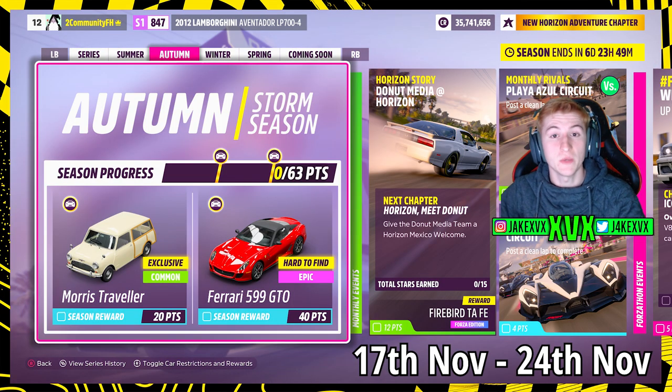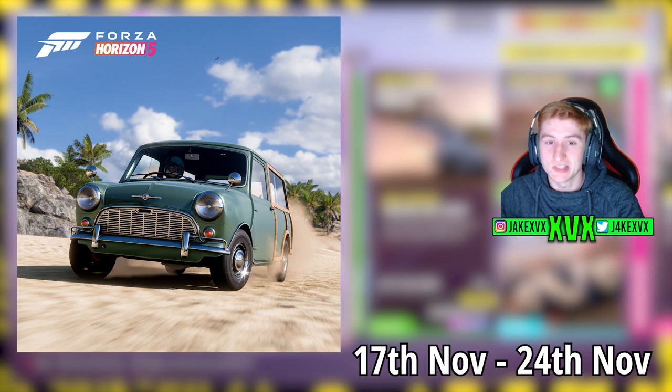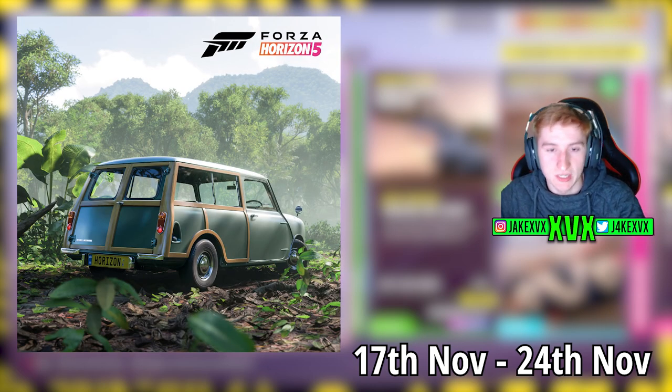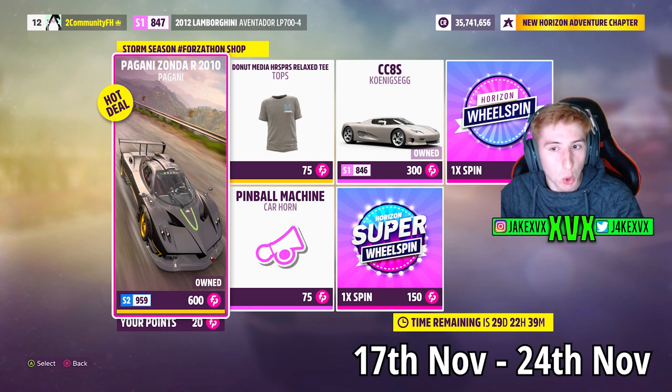The second week is Autumn, starting on the 17th of November. For 20 points you can get the next new car, the 1965 Morris Mini Traveller - the second new car this month. For 40 points you can get the Ferrari 250 GTO. Over at the Forzathon shop that second week, you can get the Pagani Zonda R, the Koenigsegg CC8S, the pinball machine horn and the Donut Media HRS PRS relaxed tee.